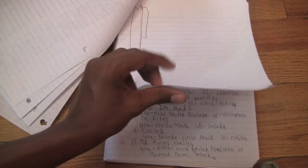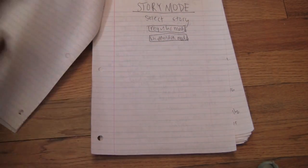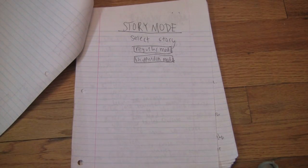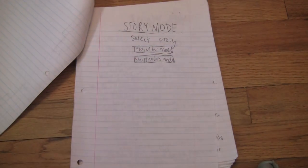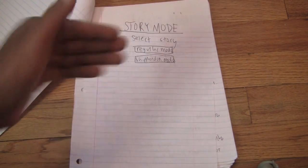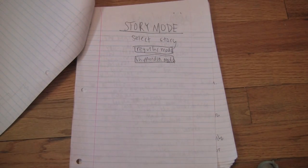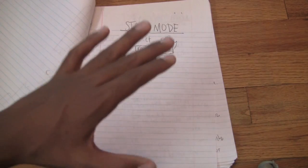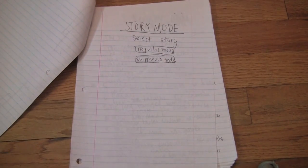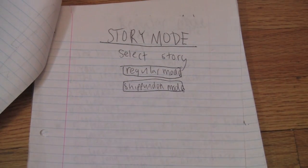The story mode is actually pretty special. When you click story mode, you'll be discouraged because it comes up as a very bland screen. But you'll soon figure out that it's actually very, very nice — because the story mode says select story: regular or Shippuden. That's the power of this game basically. You could play through the regular mode, which has you as Naruto when he's younger doing all that stuff, or you could do the Shippuden mode, which has you in most of the Shippuden story arc.